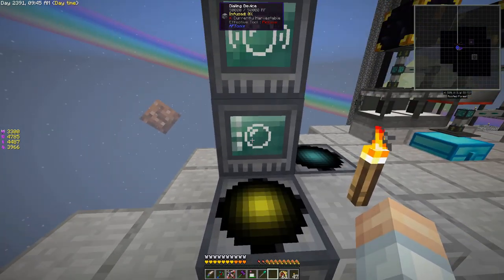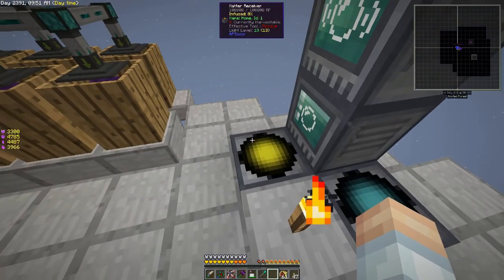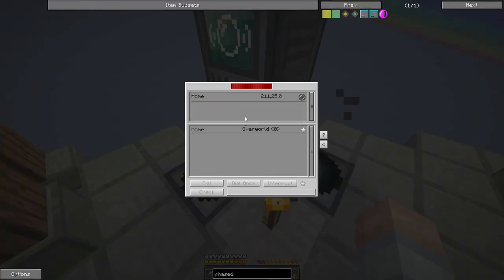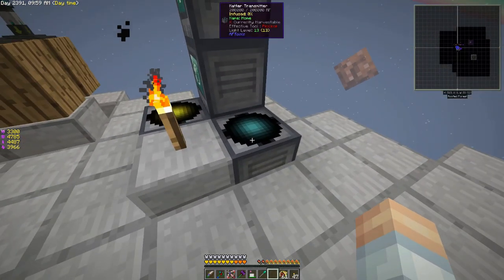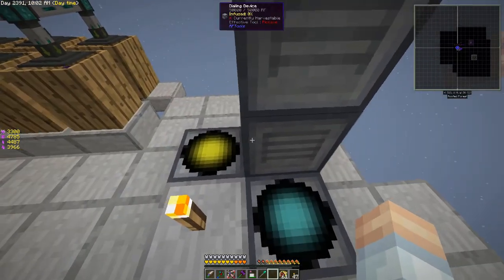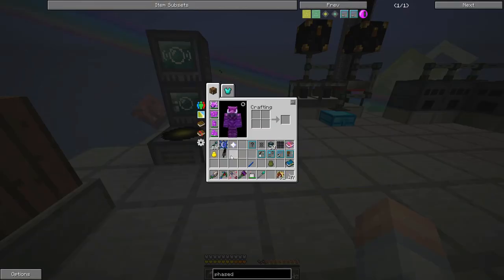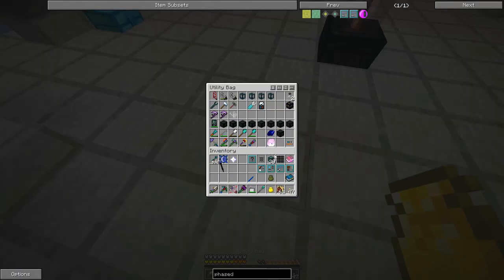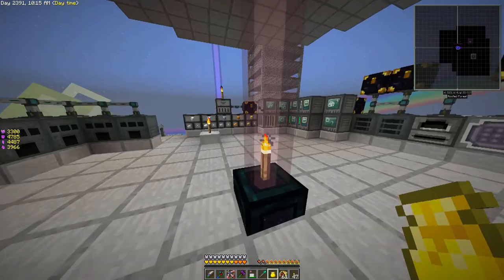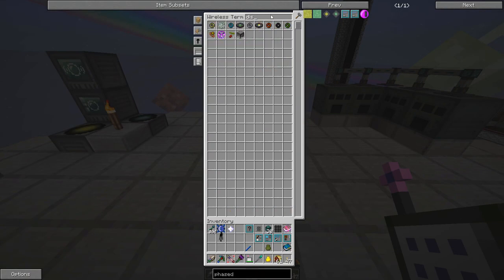Over in this corner we've got where we'll actually be dialing in to the different worlds. We've got our dialing device, and we can set the transmitter to a receiver in another dimension. We've also got our receiver. So the transmitter is where we'll go out to another dimension, and the receiver is where we'd come back. We do need the charm of dislocation — that would be good.